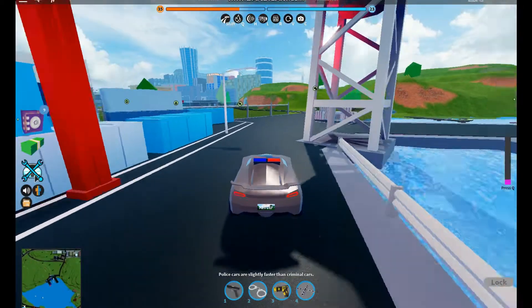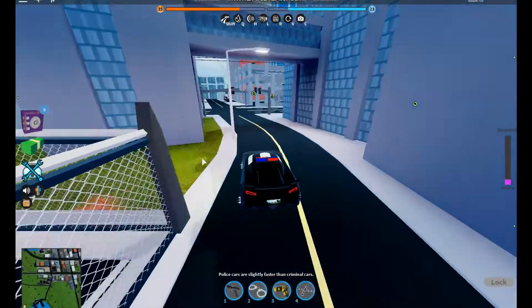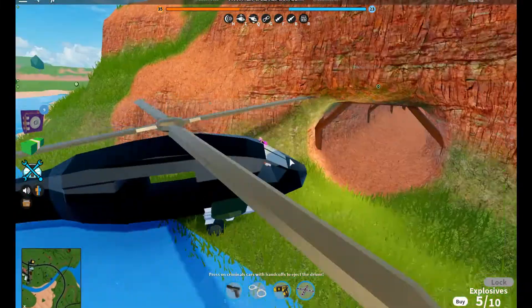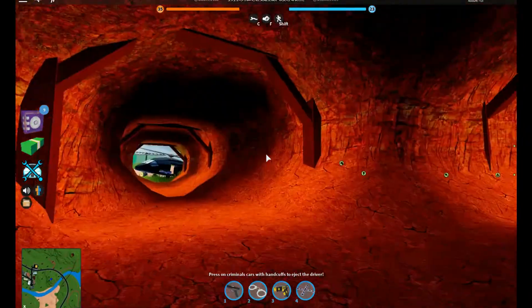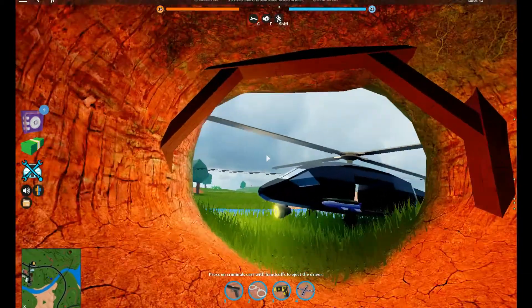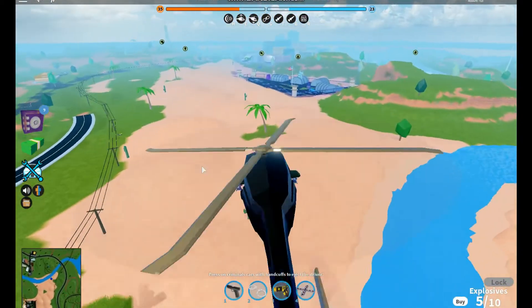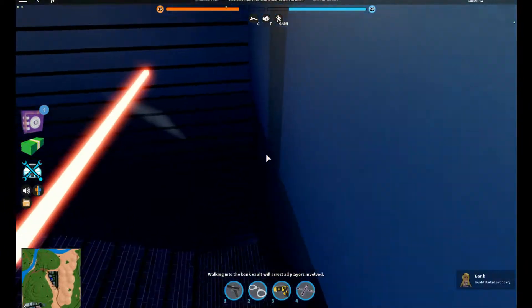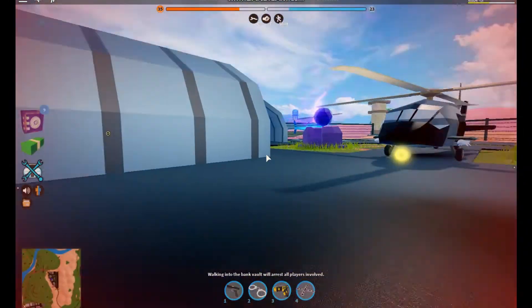Let's get a torpedo — it's the fastest vehicle in the game now. Let's go to the last item on the update list: easter eggs. Right over here — this mine. I think there's gonna be a mine robbery, because why would you add a mine for no reason? Also, there are now parts of the old Jailbreak map inside the military base, broken up.